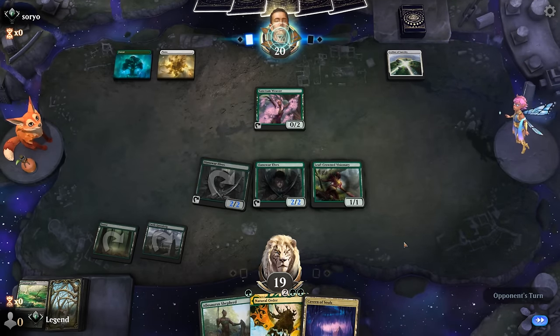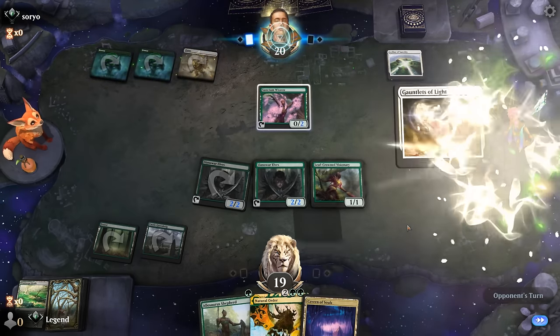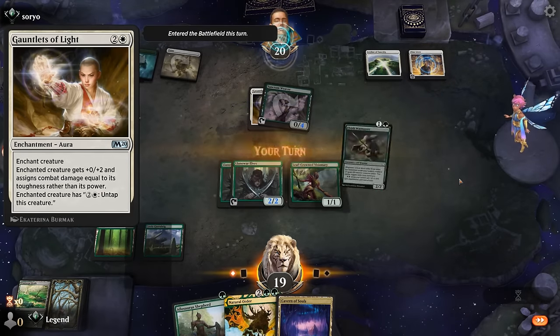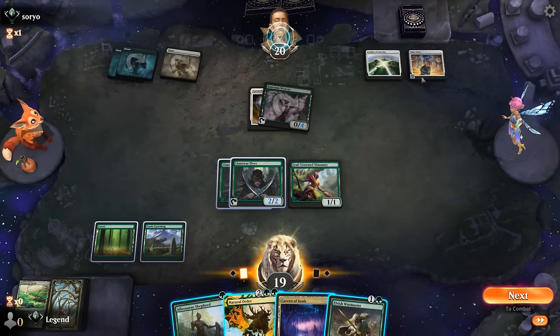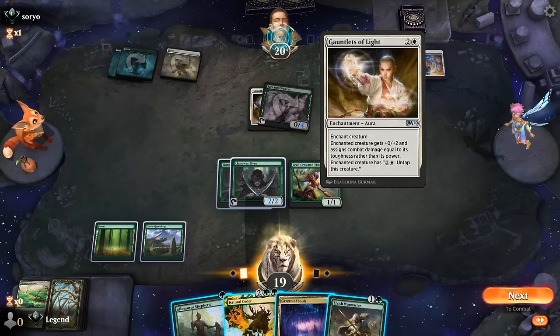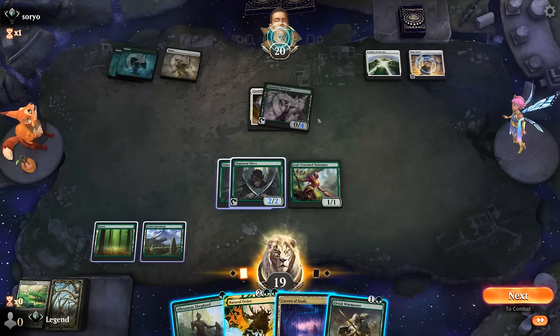Gauntlets of Light — did not expect that. And a Nine Lives — that's what I was afraid of. Luckily Warmaster is a way to go wide here, but if our opponent also has a Solemnity then it's game over. With Gauntlets and Sanctum Weaver, they can essentially make infinite mana, which I'm sure they can put to use.